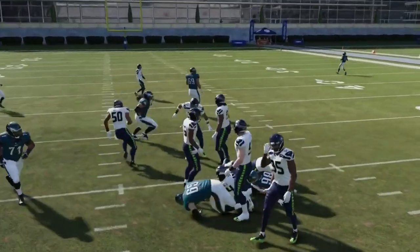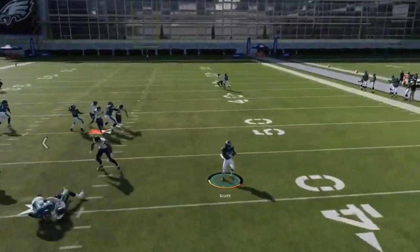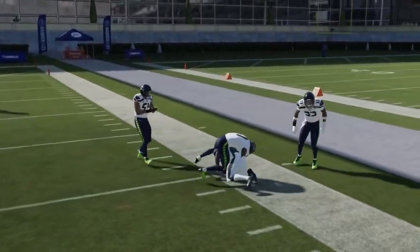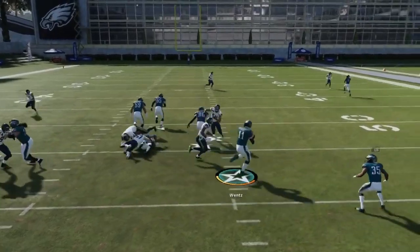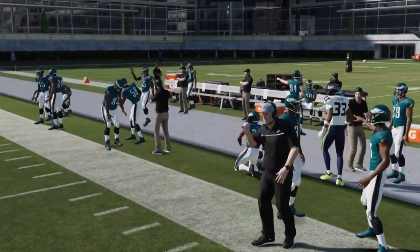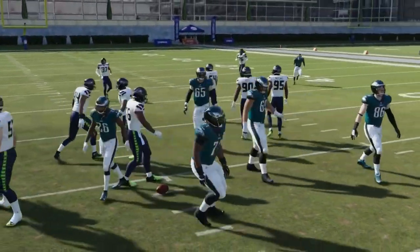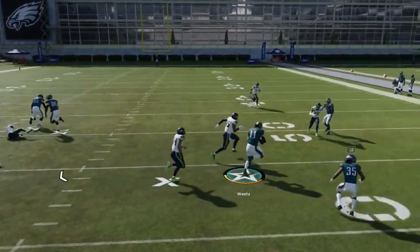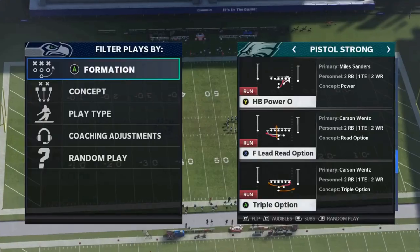Next we got the Triple Option Switch. You can hand it off right up the center or hold it and flip it outside. You're reading that edge defender — if he crashes, don't hand it off, keep it with the quarterback as long as possible before pitching out. If he hesitates, just hand it off. If he's crashing, keep it and pitch it out for some explosive plays.